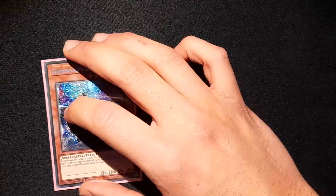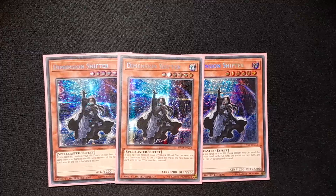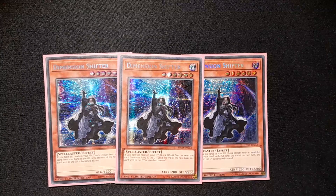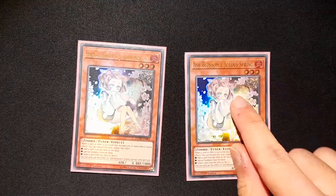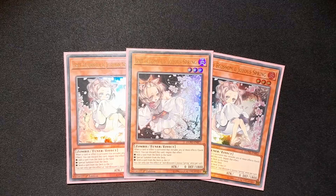Now for hand traps. Obviously we have our Dimension Shifter, a card which is great in this format — except for Flundereeze, but Flundereeze is a special case either way. Dimension Shifter: great card, you know it, you love it — or you hate it, depends on who you ask. Then of course we have Ash Blossom, because it's the most generic hand trap at the moment.